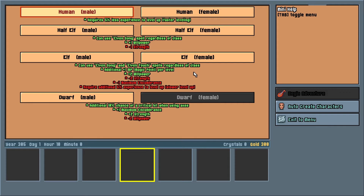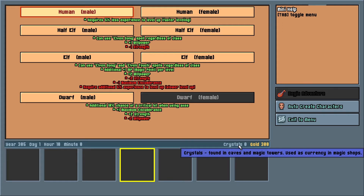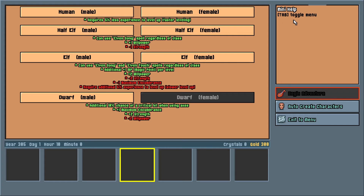You then create your party. The party consists of seven characters, and the way they are organized impacts not only their chance of being attacked, but also their order in combat. The character in the middle is the most likely to be attacked, with characters further towards each end having increasingly lower chances of being targeted. You can also quick-create characters if you want, which will generate an entire party. Combat turn order starts at the middle position, then alternates from each side towards the outer ends of the party.